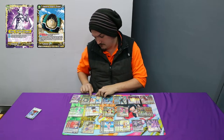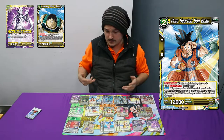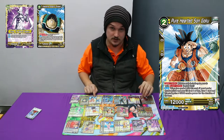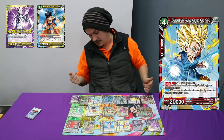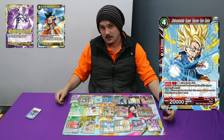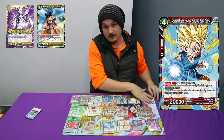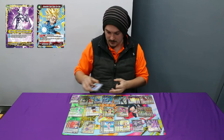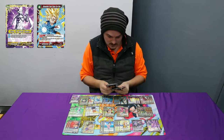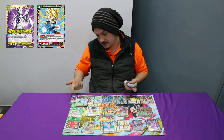I play two of the Pure-Hearted Sun Gokus. They're pretty much your Dodoris — they do the exact same thing except you can search these off Planet Vegeta. And I play two Unbreakable Super Saiyan Sun Gokus just because they're a 1 mana 10k draw. But if you have the big Bardock on the field, then he's just a 0 mana 10k. I do side 2 in when I go into game 2 and take out the Shiges, just because I know people will side Kronols.